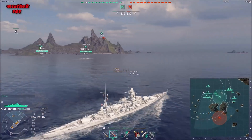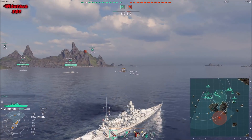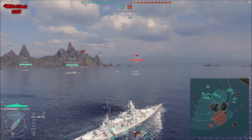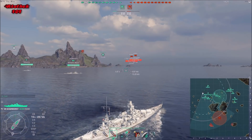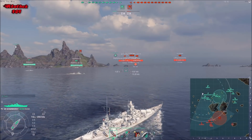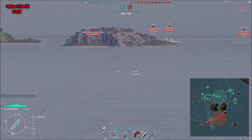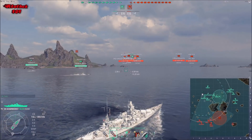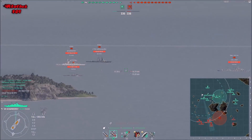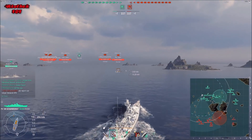Apart from that, decent speed at 30 knots, and turtle back armor that all German battleships share. That's basically what I can say about the Scharnhorst. This white camo was once available to grind, so you won't get it with the premium package. I'm not sure if you can buy it via doubloons in the game, but it could be possible since Wargaming is well known for monetizing everything.